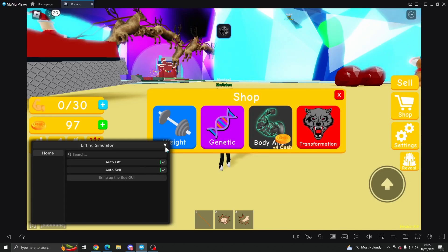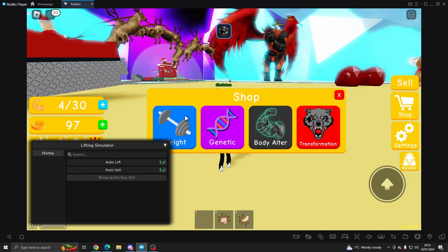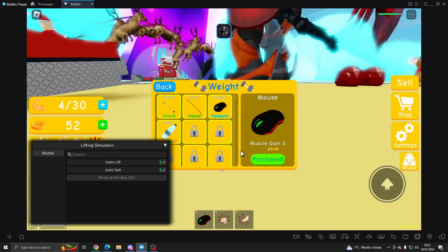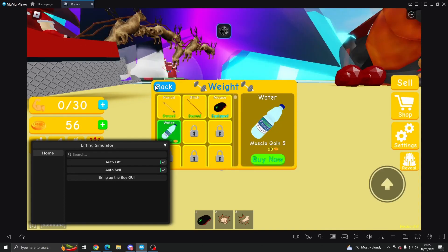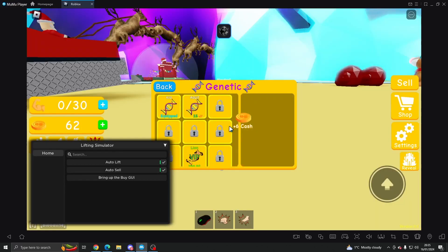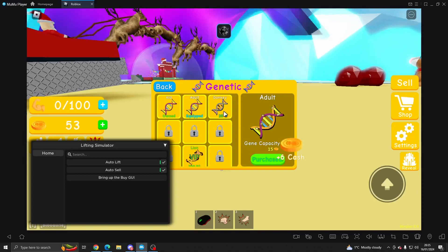What's good about this is we can go ahead and bring up the buy GUI, then go to weight and just buy a new weight. We'll get more and more cash and we don't really have to move anywhere — it will auto sale.